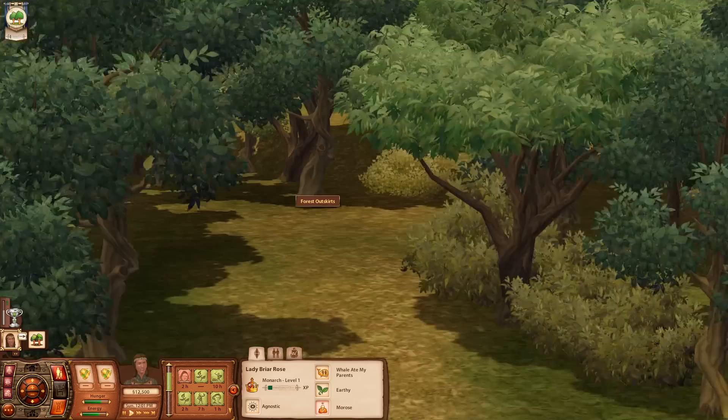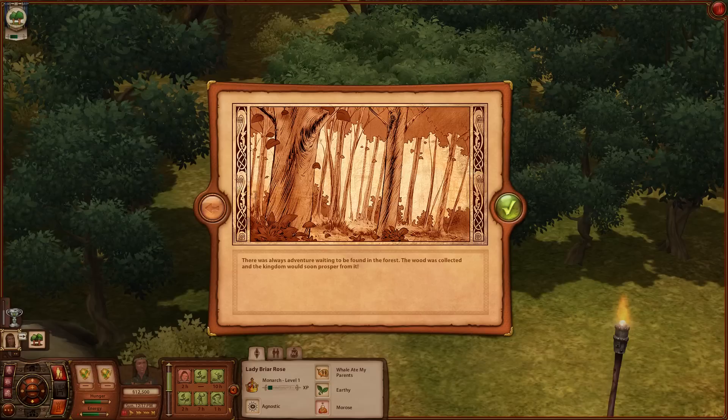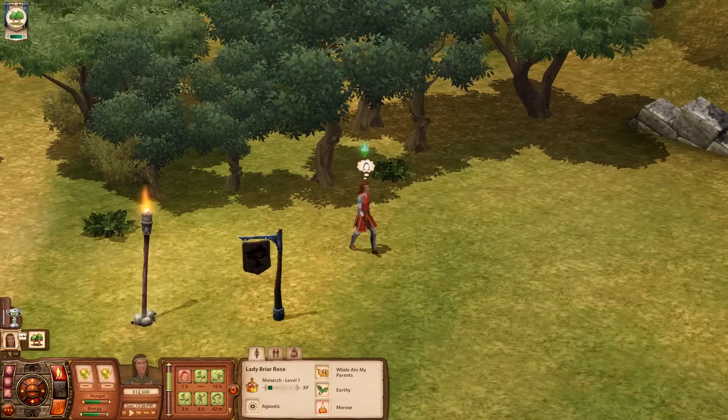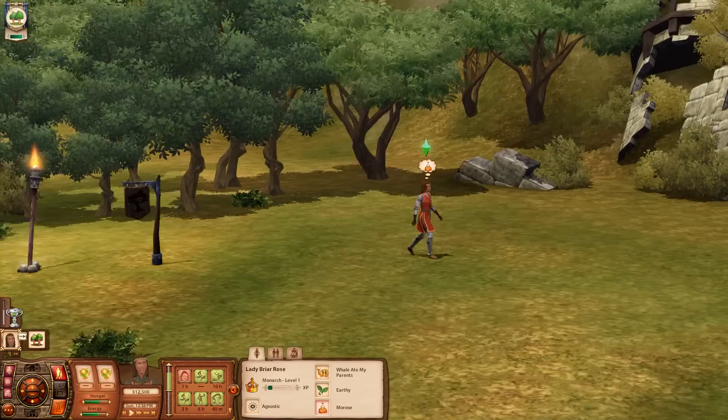Now we're headed into the woods to collect some wood. She's just gonna vanish for a little bit - goodbye, my queen. She's gathering up some wood. There's always adventure waiting to be found in the forest. The wood was collected and the kingdom will soon prosper from it. We did it! There's our queen again. We're gonna get some experience and collect some more flowers. She's fatigued from combat.